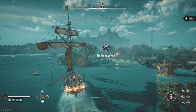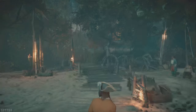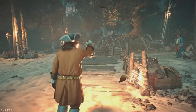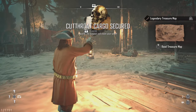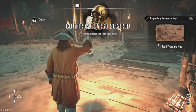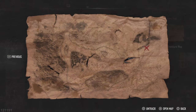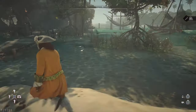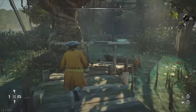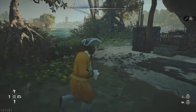After you grab that map, you want to head to whatever location they show you on the map — it'll be a nice little skull on the map, really hard to miss. The location will be random and the loot will be random, but the loot is awesome. I'm going to show you this location just in case you randomly need to show up here, and I'll show you where the chest is.